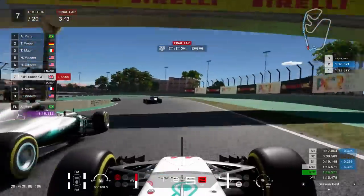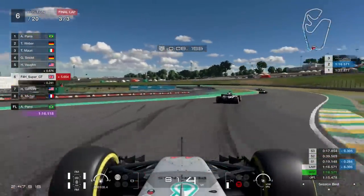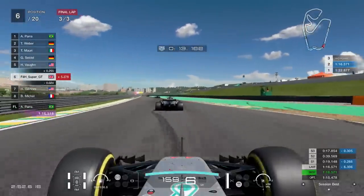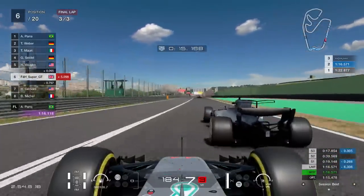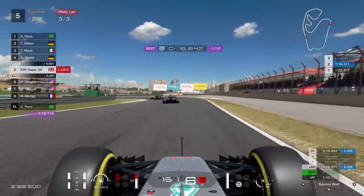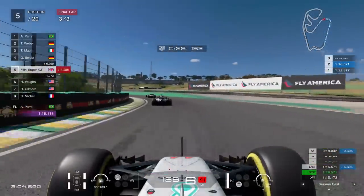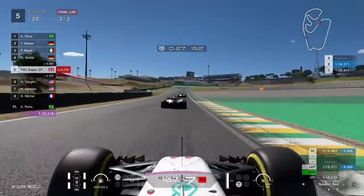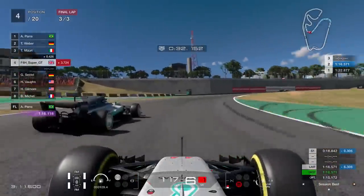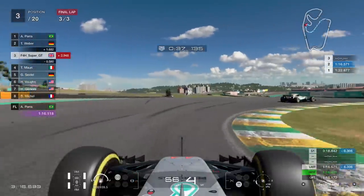The braking points are just absolutely crazy in this car. You can brake so, so late — going into most corners at 200 miles an hour, you can brake less than 100 metres before the corner and shed significant amounts of speed. It really is crazy, the performance of this machine. It isn't really quite like anything else. I actually haven't driven the SRT Tomahawk yet or a lot of these X-class cars. This thing is very, very fast indeed, as you probably expect because it's a Formula One car.